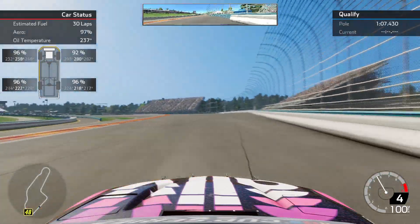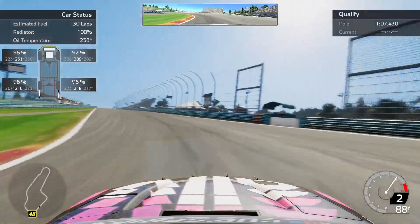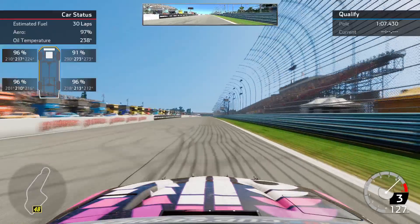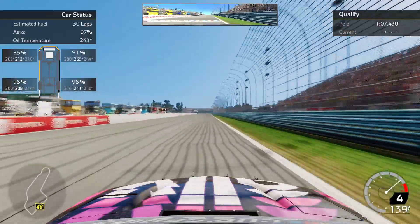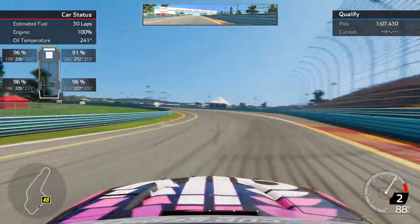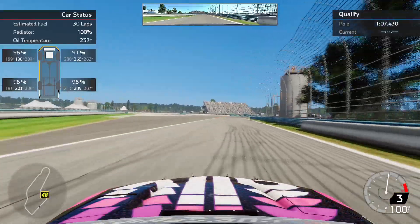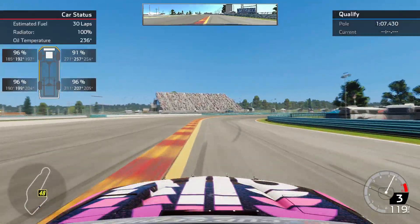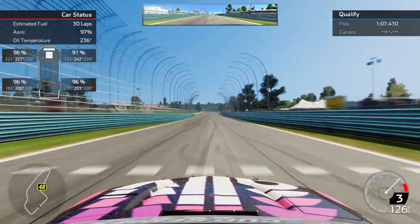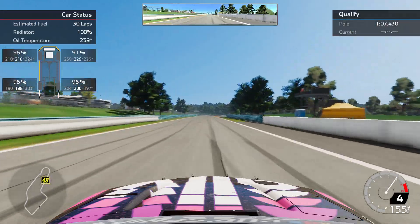We almost wiped out but actually got a little damage — we bounced off the wall so we're still good. Now we're here for lap four. This is just my rhythm so far of how I've taken the track. I can't really see what type of laps I'm running while going backwards — I'll check that out in a bit. We have about one and a half laps to go.